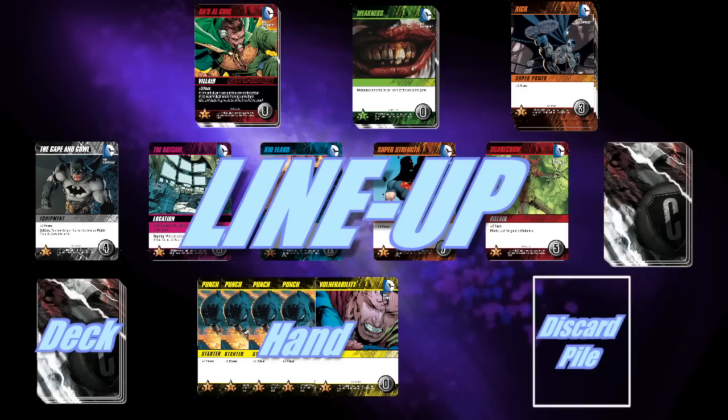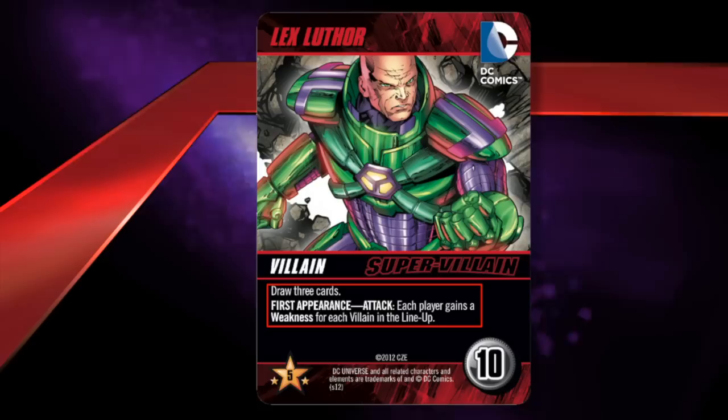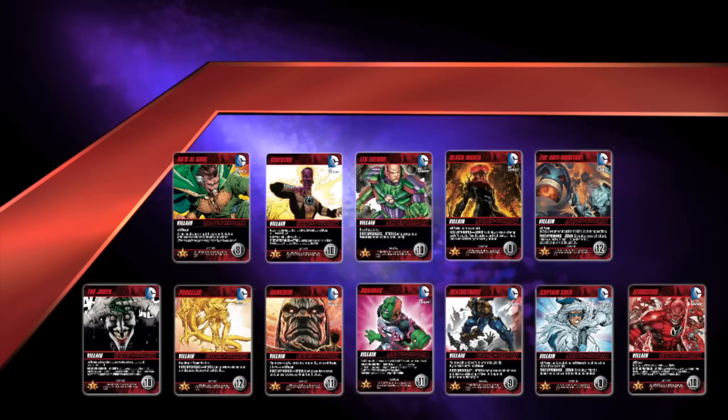Supervillain cards are high value cards that also take quite a bit of power to defeat. Each supervillain also has a first appearance attack. In this case, the attack for Lex Luthor is: each player gains a weakness for each villain in the lineup. There are twelve total supervillains included with the DC Comics Deck Building Game. During the standard game, you'll face off against eight of them, with Ra's al Ghul always going on top and seven random supervillains placed face down below him.